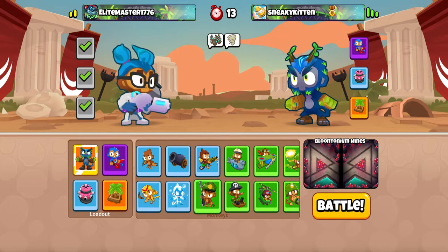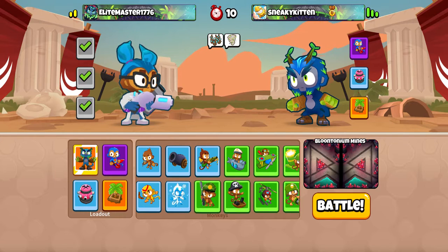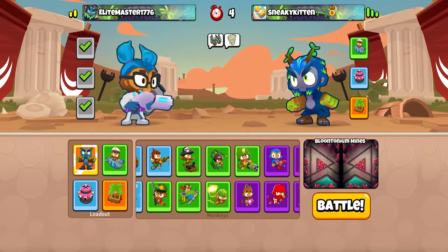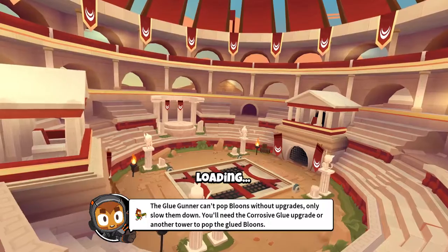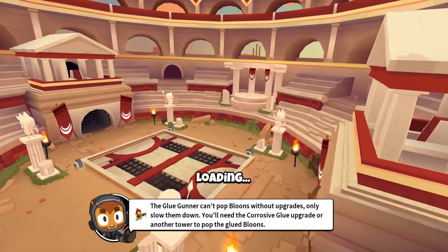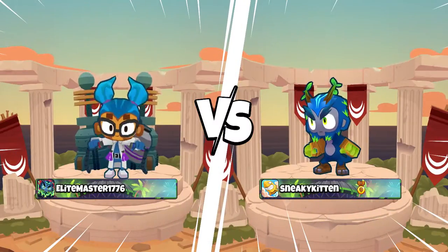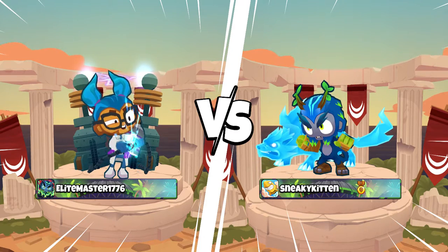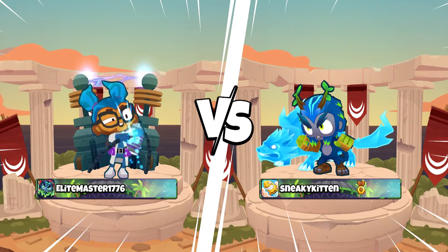Just trying to remember what upgrades I have on the towers and stuff. Honestly we could just do this again — I like this strategy so much. If I could recommend any strategy that I've been using, it would probably be this one: Feel Nature's Wrath. Okay, so let's get into it.